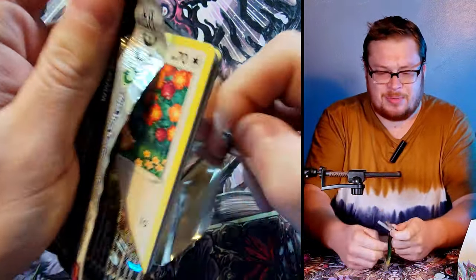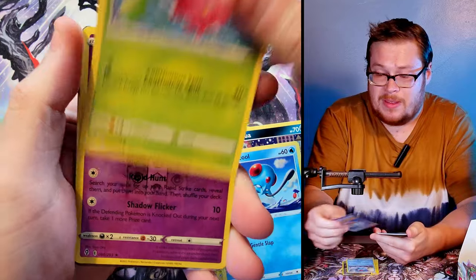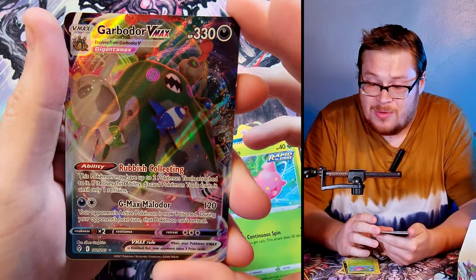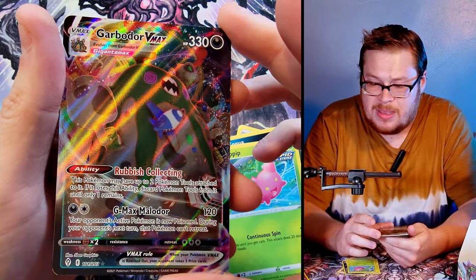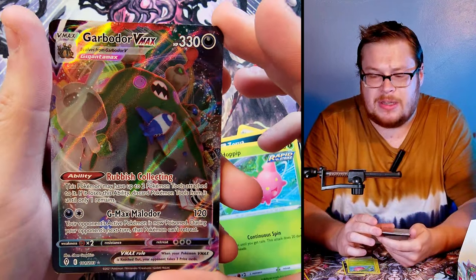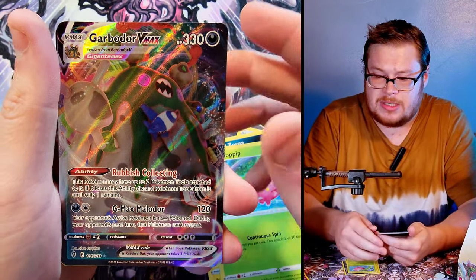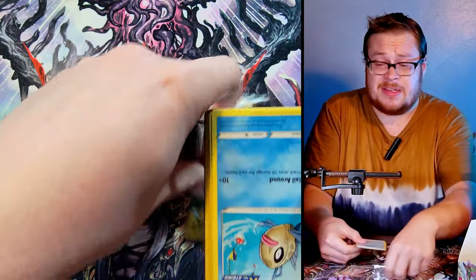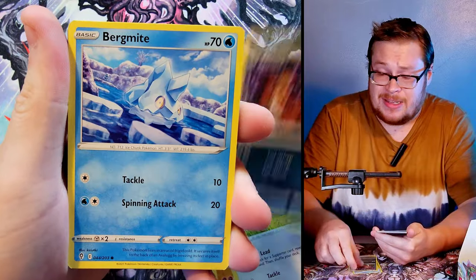Got a lot of Appletun in the last box so I'm fine if I don't get any more. We got a reverse Marshadow — decent one to get, I do like it. Behind it, oh — Garbodor VMAX! I didn't know he had a VMAX in the set actually, that's crazy. Probably not a crazy VMAX and I'd have rather had one of the Eeveelutions. Not sure if you're guaranteed two or three VMAXes, but we're still going to get a secret somewhere.